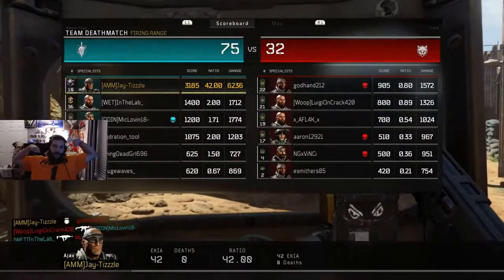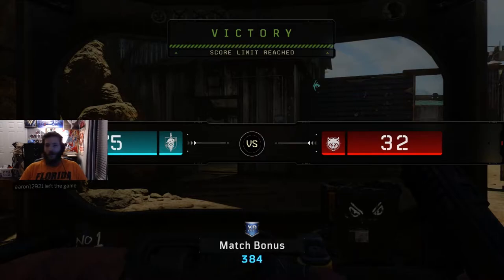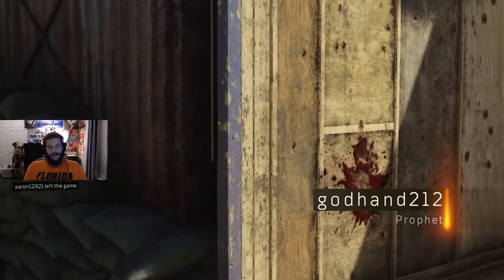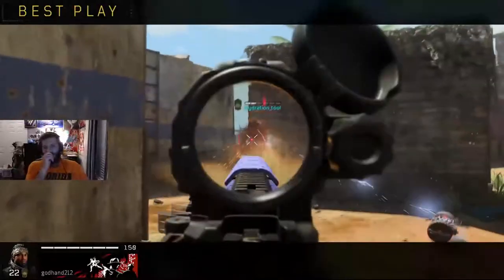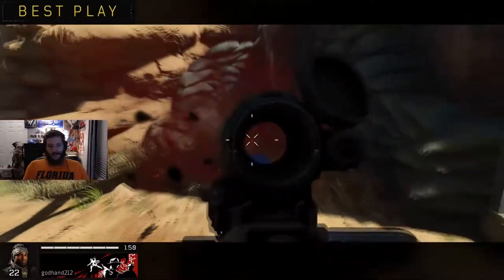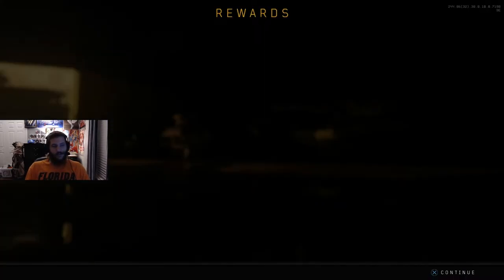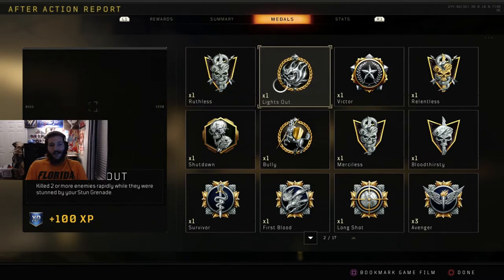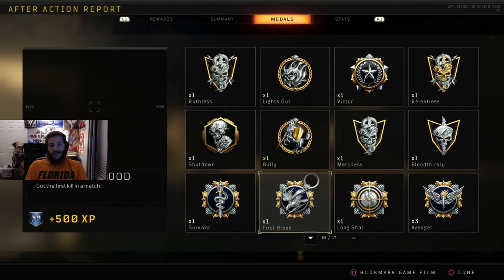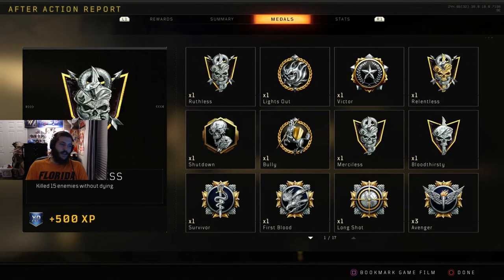42 and 0, baby! I don't think I got close to a nuclear because my streaks took out so many people. I think there were two Prophets on the other team. 42 and 0 — yeah, another reason why the Titan might be OP. Let me see my medals: Ruthless, Relentless, 20 without dying. No Brutal though — I only got a 20 gun streak, not 25. Damn.